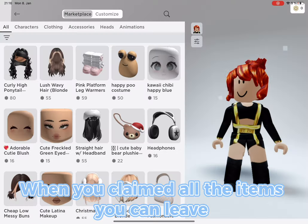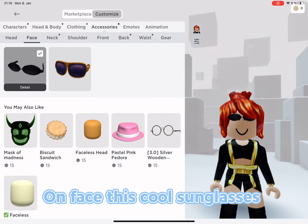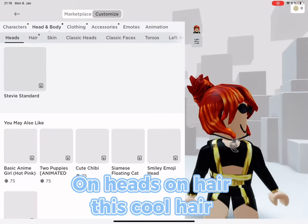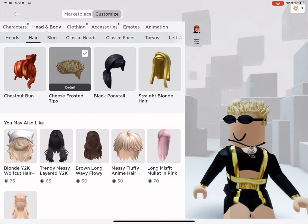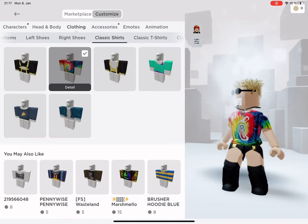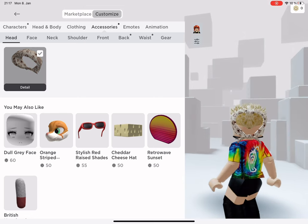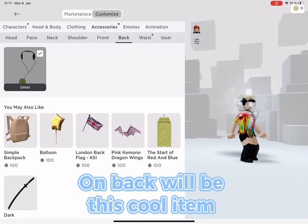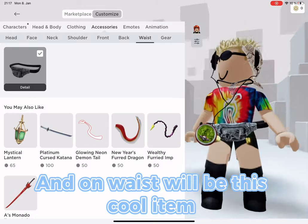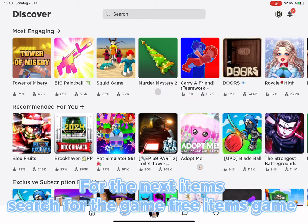When you claim the items you will get all these badges. Look at all the items you get: on face, cool sunglasses; on neck, a cool necklace; on hair, cool hair; on classic shirts, a cool shirt; on accessories on head, a cool item; on back, a cool item; and on waist, a cool item. That's all the items from this game.